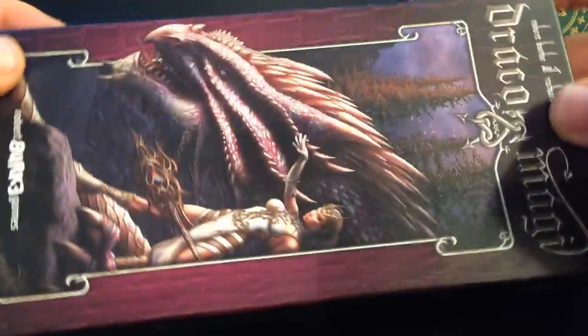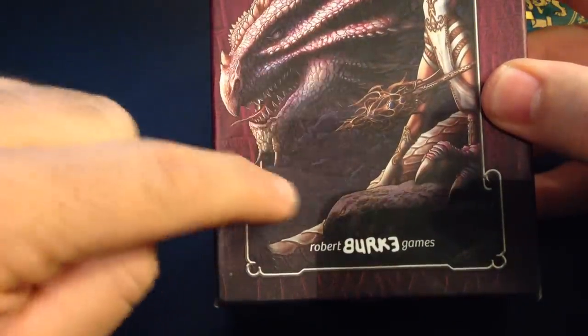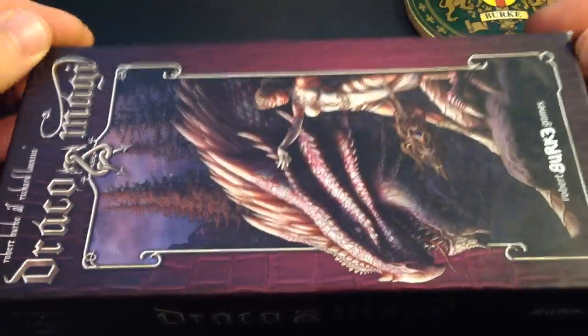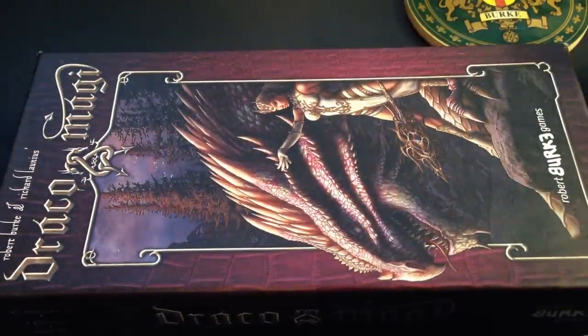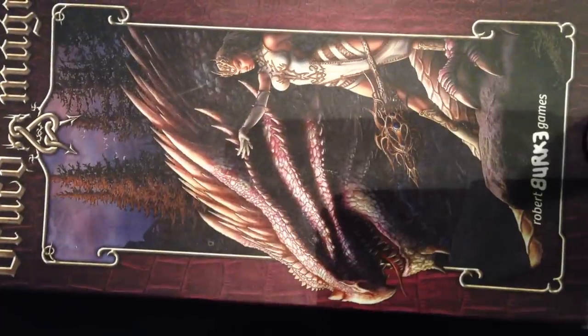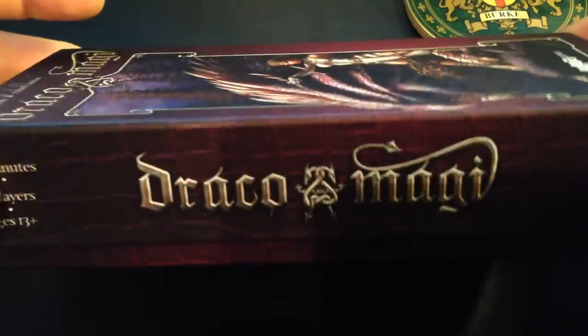Now I will say there is one thing: the raid image on here is a little dark. There are also a couple of cards in the game — specifically the dark lands battlefield and the dungeon battlefield — I think they're a little too dark. So I'm going to have the factory lighten those up by about 10%, which I think will make a difference and make it pop even a little bit more. I'm going to open it up for you.